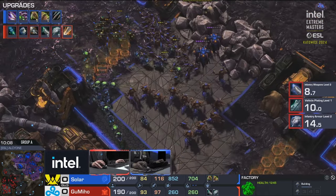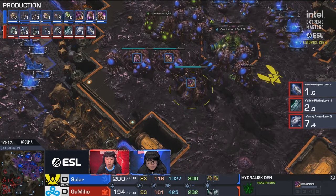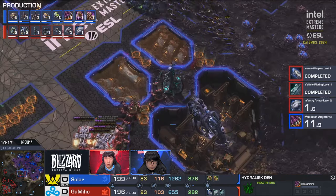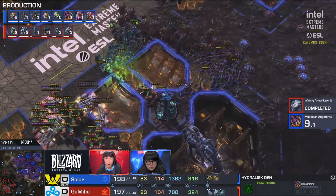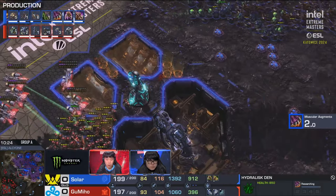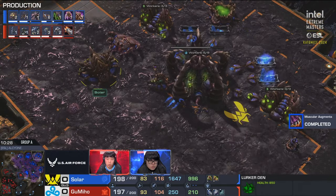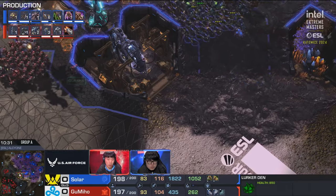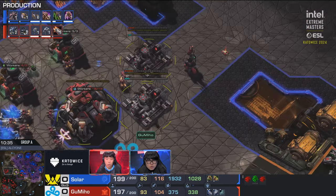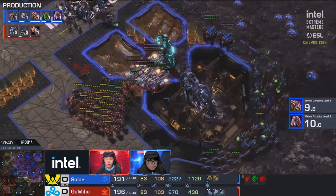Luckily for Solar, he does have hydras which are pretty good at outranging those widow mines. But it will put Solar in a bit more of a defensive position — not able to just march across the map. Solar will be happy to sit back. He does make the lurker — he should start up those upgrades for the lurkers. Maybe make a viper or two. Gumiho starts another two command centers — he's going to go up to five, then up to seven behind that.